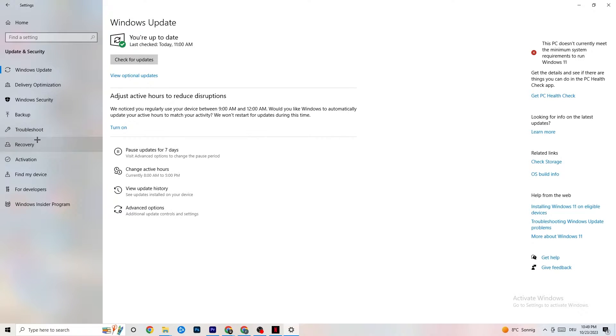While you're in Windows Security, click on Troubleshoot as well. Use your system to find any kind of issue or broken data currently on your PC — it will be repaired or removed. Once you're finished, you can minimize or close the Settings window.